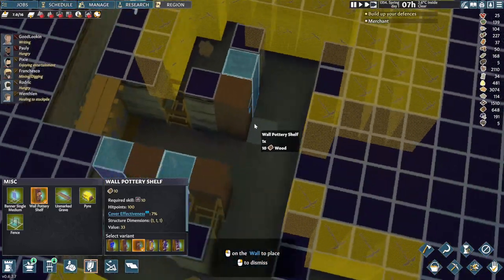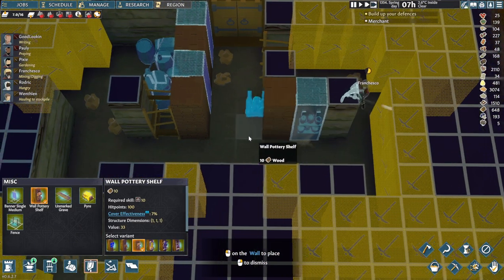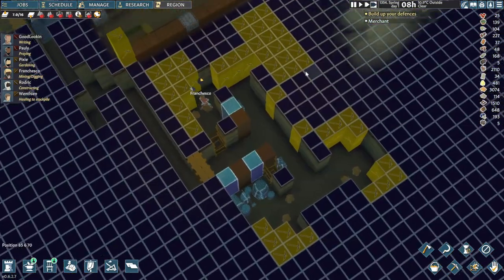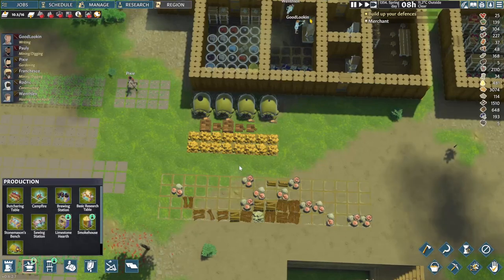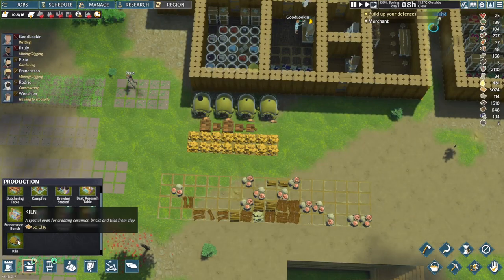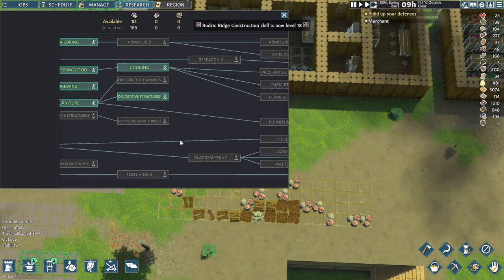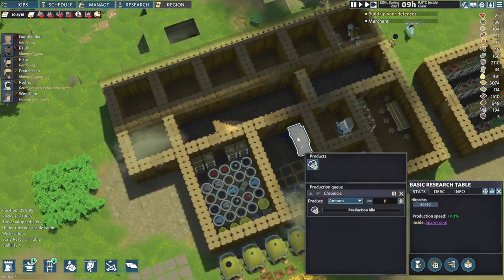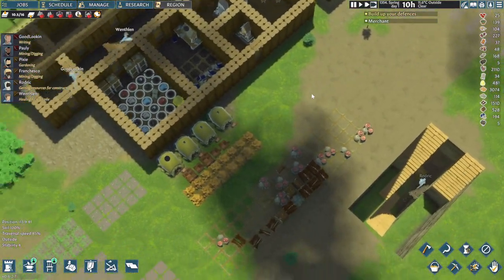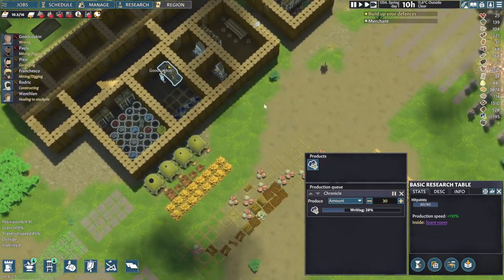Pottery shelves — I guess we can do one here, one here. That looks good. We are also gonna need some metal. We need to research melting — so we need 30 research points. Good-looking gamer, if you wouldn't mind. Thank you very much, and we'll hopefully get this research done ASAP.